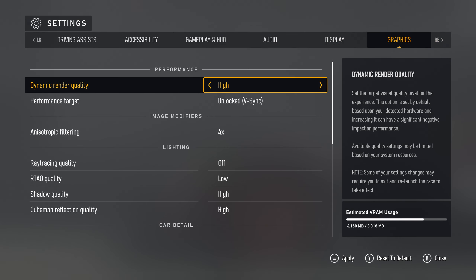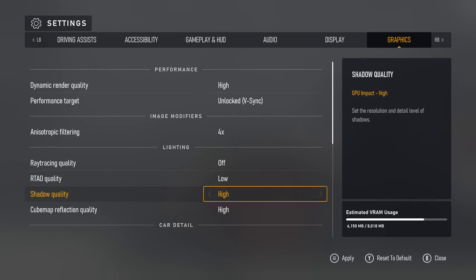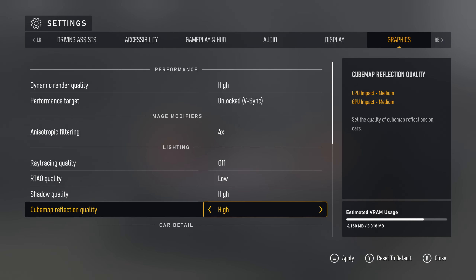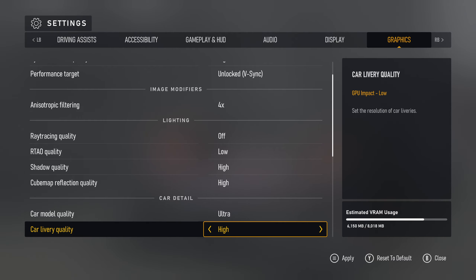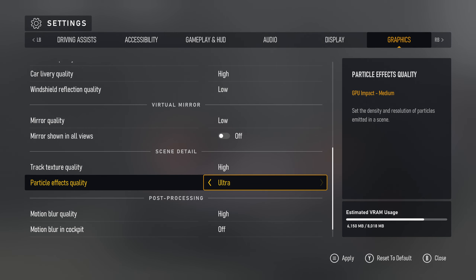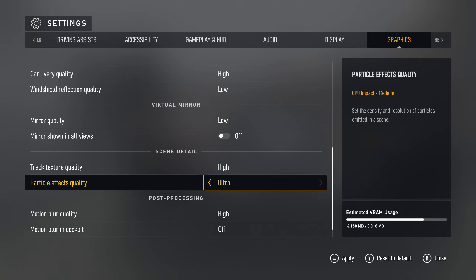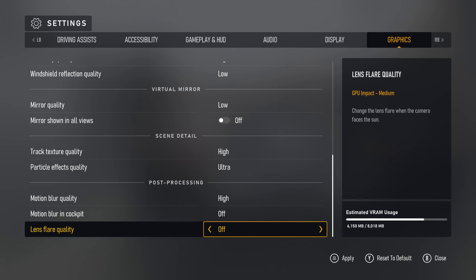Nothing too crazy there. I currently have shadow quality on high, cubemap on high as well — this is how I always play. Particle effects are on high right now; I'll turn it up to ultra just for maximum difference. No warning there about changing anything to get it to reset, so we'll now take a look.